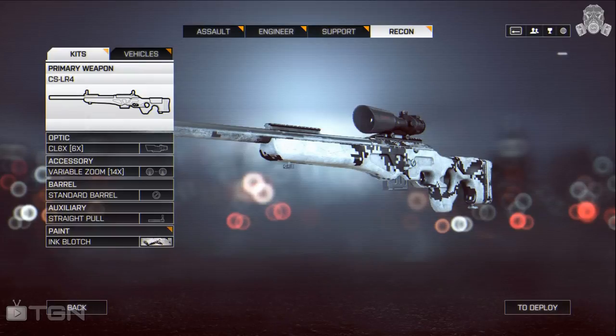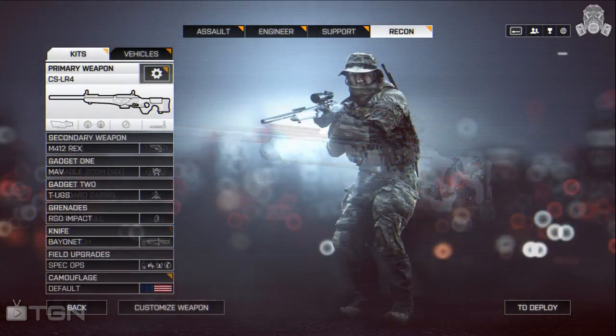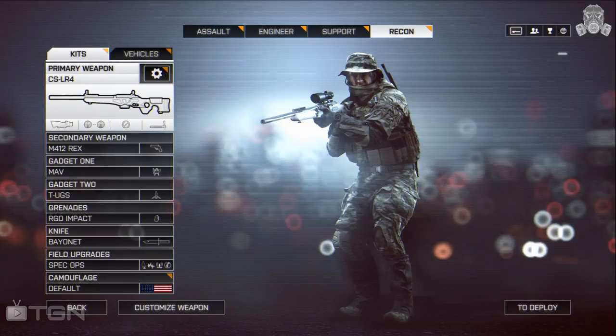If you already know where good sniping points are on the map, stick to those — but be aware of obvious places like easily accessible rooftops, because you're not the only one wanting the high ground. That's going to do it for today's loadout video and the end of Battlefield 4 Loadout Week. If you liked the video, leave it a thumbs up, let me know your thoughts in the comments, and hit that subscribe button to stay up to date on all my latest videos. Thanks for watching — I'll catch you in the next one.